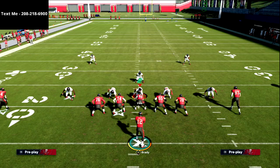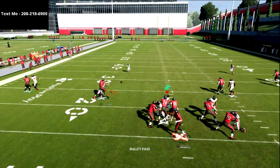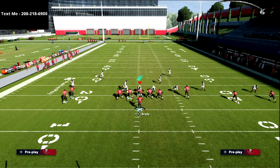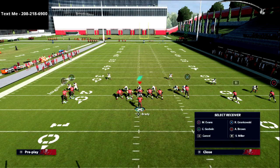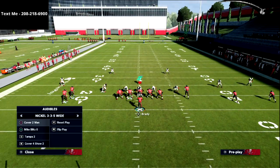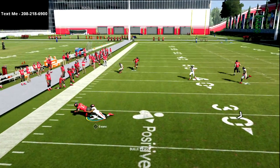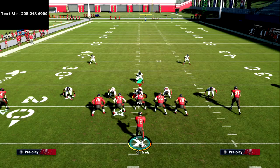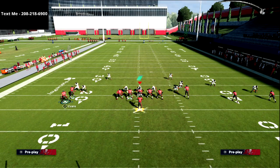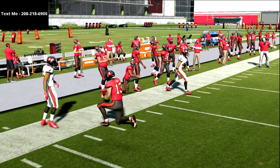Against press man coverage, you're still going to have that snap throw, especially if you motion him in. If you get press man and take triangle and put him on a fade or corner route, he's going to pull both of those guys and you can snap throw it. The more consistent way to beat man coverage is to wait for him to cut to the outside — you get pretty consistent separation. As long as you don't have a dud at receiver, you'll be fine. In mud, you can put short out elite on him.